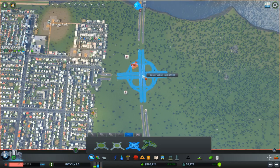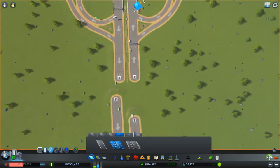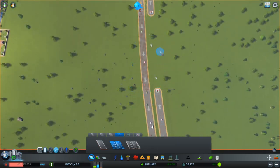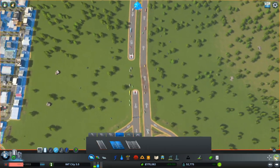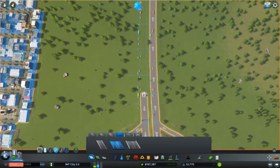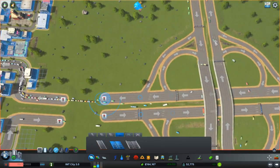I might be able to do this if I give it the right angle — this seems good enough. Now we just need to connect the roads, so I'll adjust them slightly. Most of the roads are already perfectly placed. Let me just put that to the bridge.